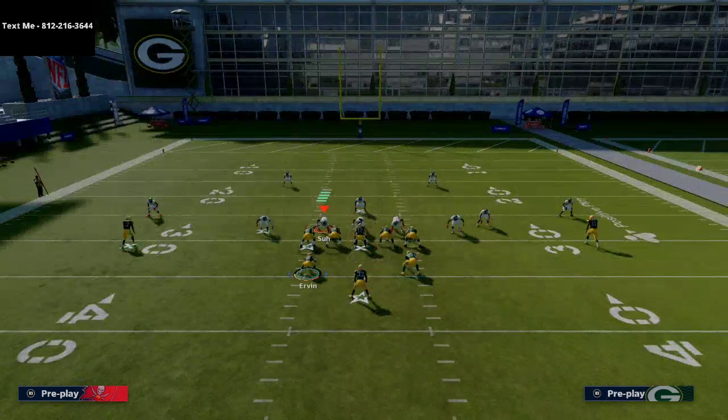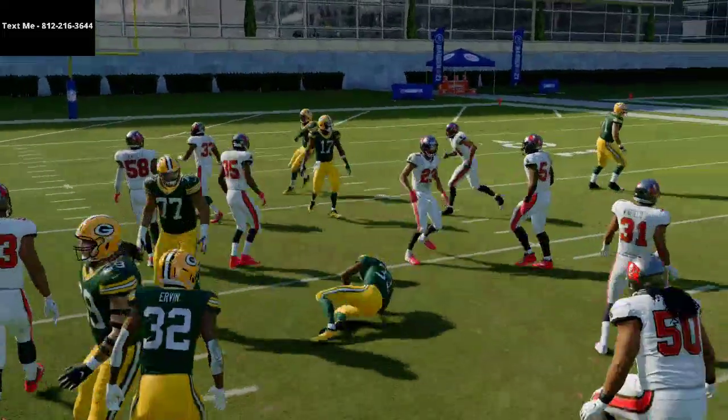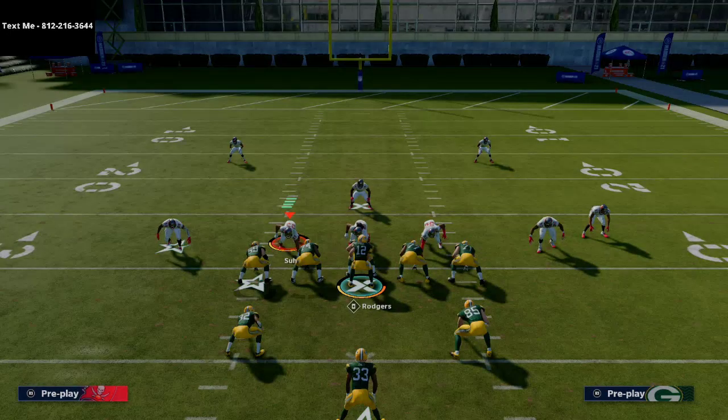So all in all guys, this is one of the best little quick snap type of throws that you can really develop in your offense. This is from the Running Gun playbook, but there are other playbooks that have this formation. I think this formation is kind of underrated — it gives you a lot of tools for quick passing and running the ball, and maybe you want to audible into other formations from there. Think of it like a goal line formation — it could be really, really powerful. That's the Full House Normal Wide mini scheme. Hopefully you enjoyed the video, and if you want access to those exclusive tips and tricks we give out every single week, go ahead and shoot me a text at 812-216-3644. I want to thank you guys so much for watching, and we'll see you in our next video at 4 o'clock p.m. Eastern Time today.